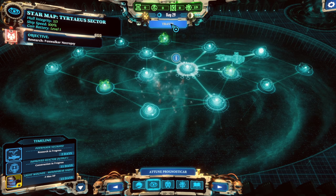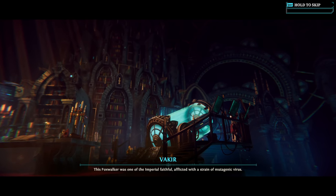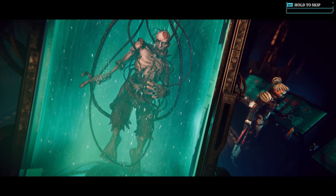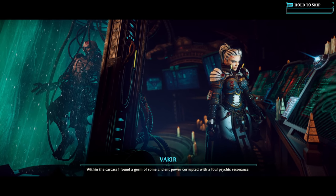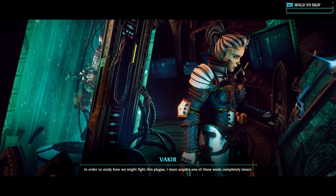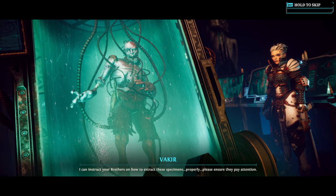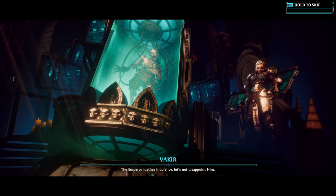Let's travel back to this middle section — this is where I originally wanted to be. This poxwalker was one of the Imperial faithful, afflicted with a strain of mutagenic virus. There is no doubt we are dealing with the work of the plague god Nurgle. This must be the bloom whispered of in those astropathic fragments. Within the carcass I found a germ of some ancient power corrupted with a foul psychic resonance. This seed is used to spread the virus.